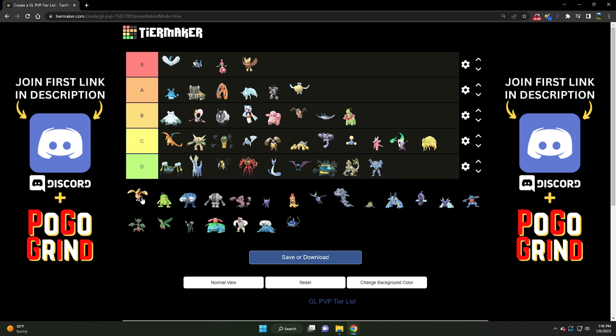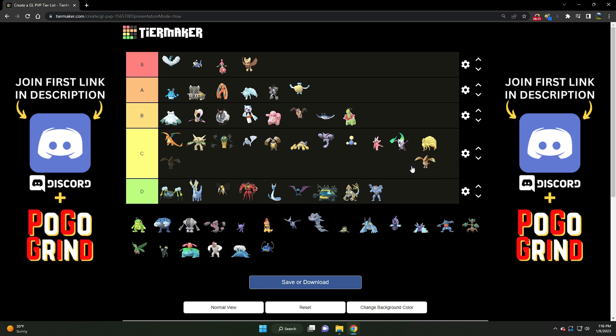Speaking of flyers — Pidgeot. C tier. It's a C tier flyer. It's just a little awkward to use. Yes, it did benefit from the Wing Attack buff, but it's handicapped by its moveset — it only has Flying type moves. If you're stuck against a Steel type, you're absolutely crying. And it's a little awkward with them nerfing Feather Dance. If they hadn't nerfed Feather Dance, it would be quite a bit higher. It's just a little awkward to use, especially in the Great League. You can do some things in the Open Ultra League, but it struggles in this meta.